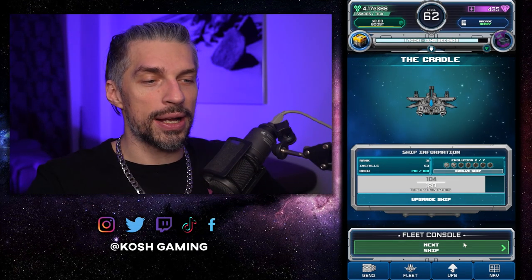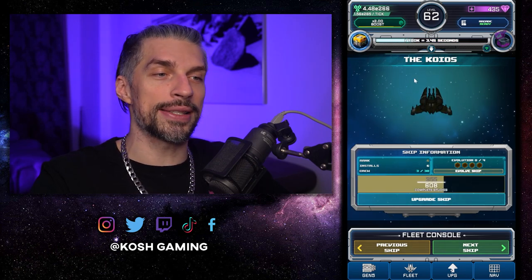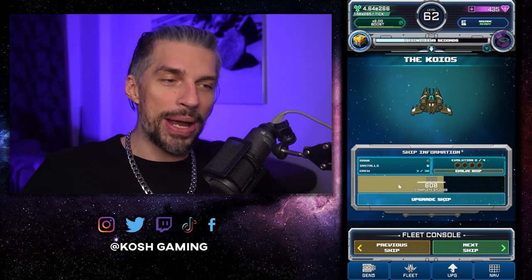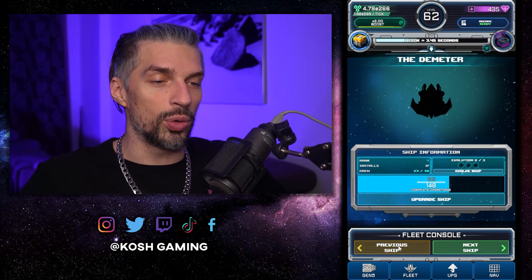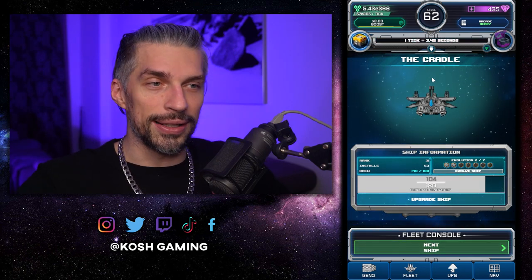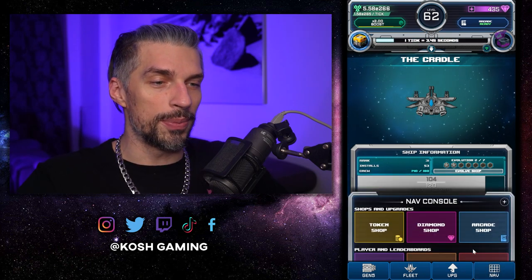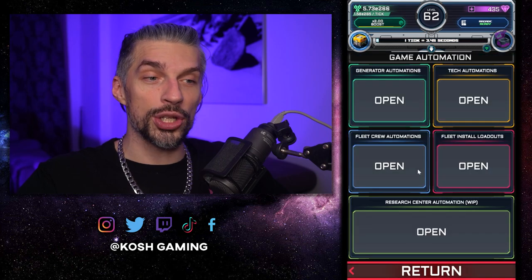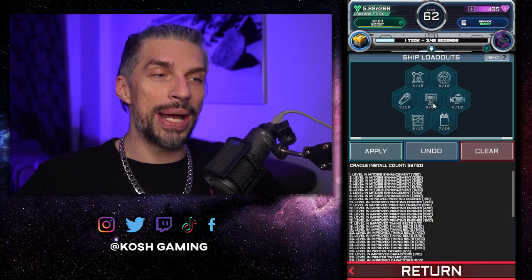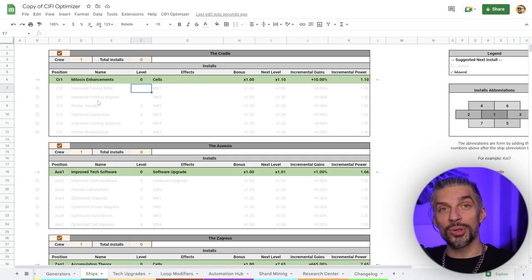The data will be based on my account, which will be useful for most players — it's the early time when you just unlock the coils. You'll get a basic understanding of how each ship works and what to go for. The first ship is the Cradle. This is the most basic ship but also one of the most important ones, because here you unlock the automation first.